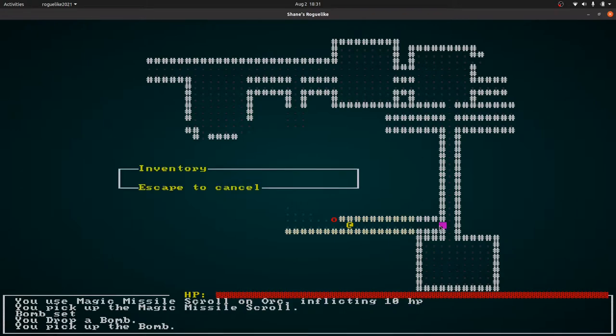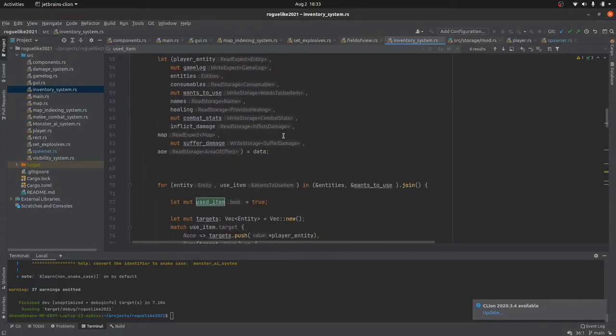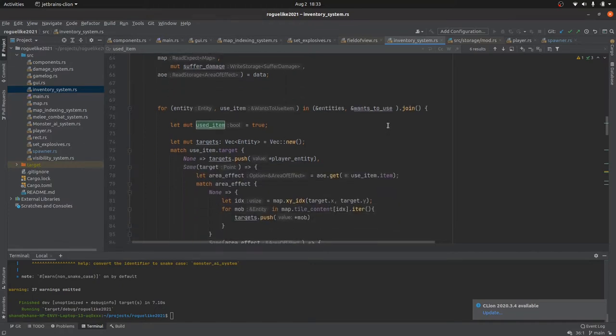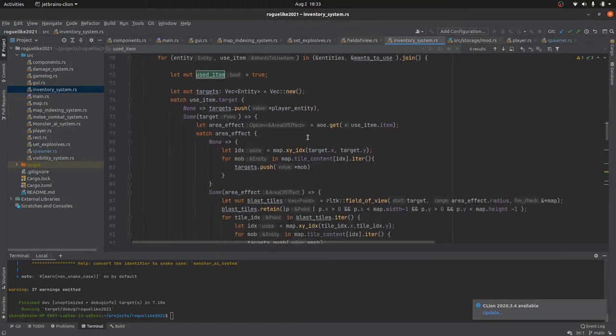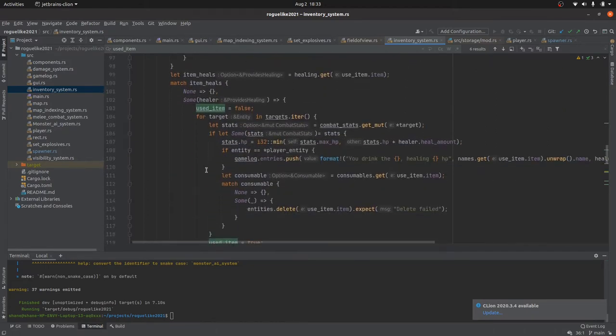To achieve this we had to add some new components and update our inventory system to be a little more generic, instead of having health potions take up the inventory we have different items and depending on the item it will react in a certain way. When the user interacts with the use button on an item, it will change the state of the game to allow you to use the item and prevent play from continuing.